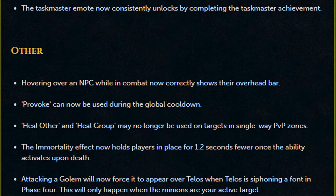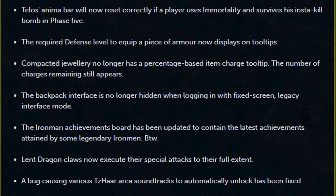The Immortality effect now holds players in place for 1.2 seconds fewer once the ability activates upon death. Attacking a golem will now force it to appear over Telos when Telos is siphoning a font in phase 4 — this will only happen when the minions are your active target. Telos's anima bar will now reset correctly if a player uses Immortality and survives his instant-kill bomb in phase 5. The required defense level to equip a piece of armor now displays on tooltips. Compacted jewelry no longer has a percentage-based item charge tooltip, though the number of charges remaining still appears. The backpack interface is no longer hidden when logging in with fixed screen legacy interface modes.